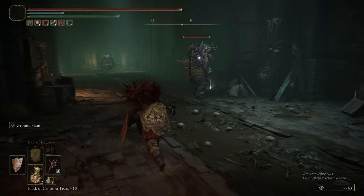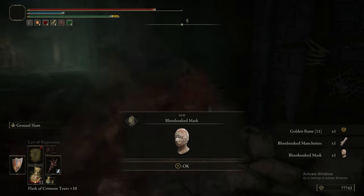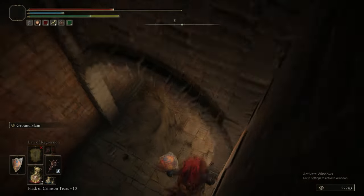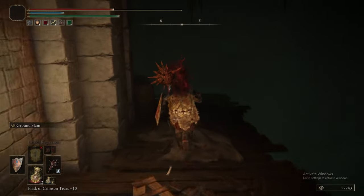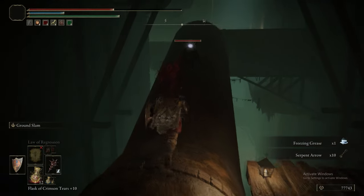We are going to head north-east-ish towards these Omens, but we're going to grab this Golden Rune 11 and just avoid the enemies for now, because you don't need to fight them just now, despite the fact that they are fairly easy. So we're just going to drop down here. We picked up a Freezing Grease and some Serpent Arrows.